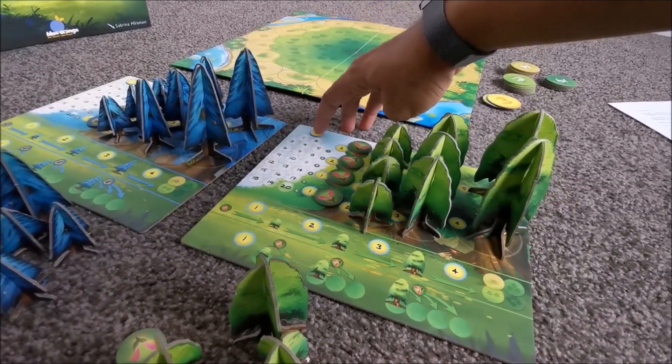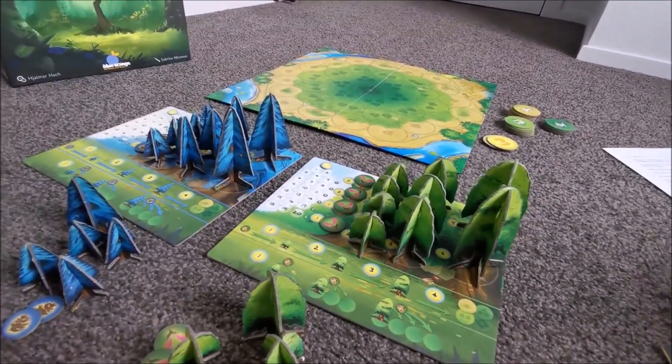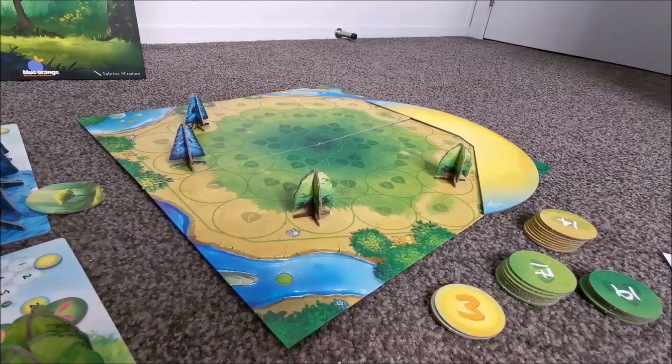You can plant seeds or upgrade your trees only from the available area. The player board also has a light point tracker to keep track of how many light points you get, and those are the points you can spend to do different actions.